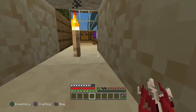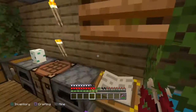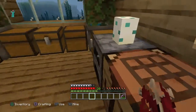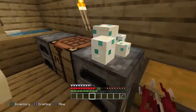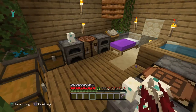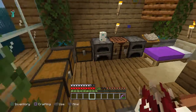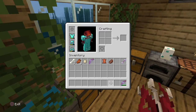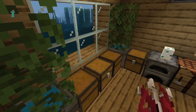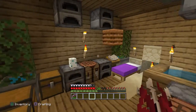This is the secret little compartment down at the bottom with a nice bed and my diary — don't ask. I had a silk touch with mending on it and I kind of threw it in lava by accident. Anyway, this area has nothing in it, just a decorative area.